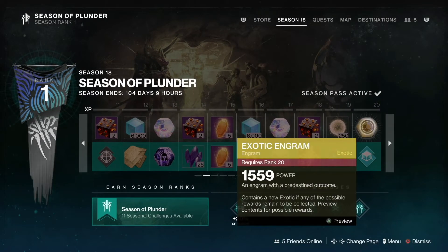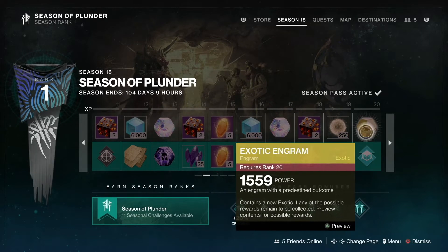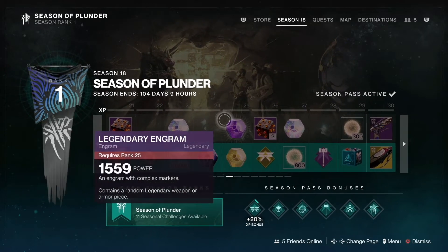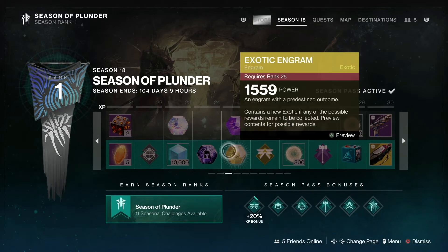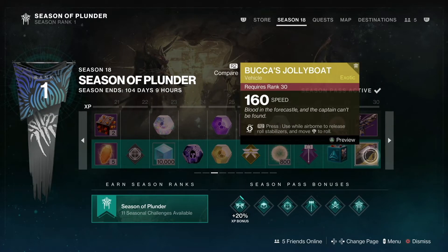Once you get to rank 20, you'll see your first exotic engram. The free path looks a little light. Once you get to rank 25, you'll see your first exotic engram on the paid path.